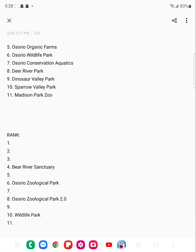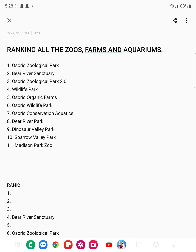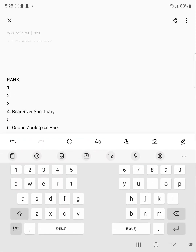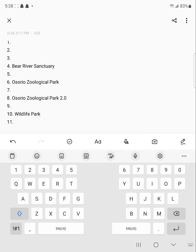Up next is Osorio Organic Farms. This farm had pros and cons — the dirt paths made more sense to use in a farm than in an actual zoo. I really loved making it, but unfortunately I lost it due to the same problem as Bear River Sanctuary — it got deleted. I'm going to put it in seventh place.